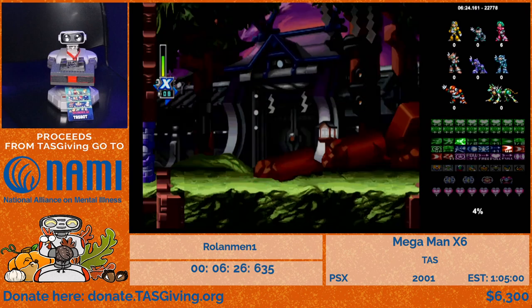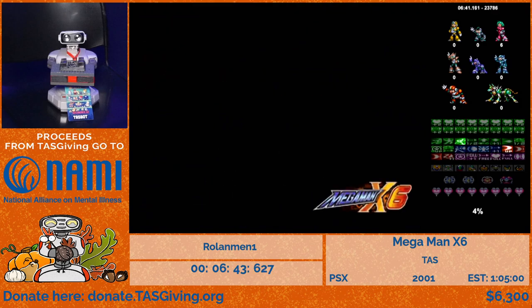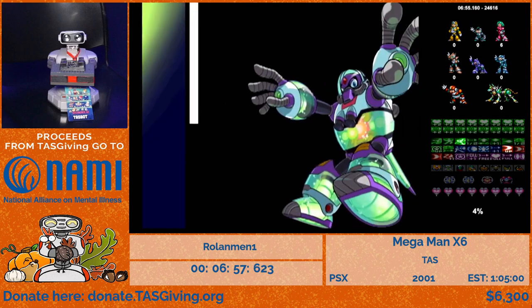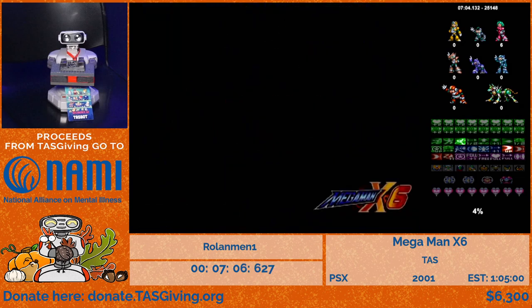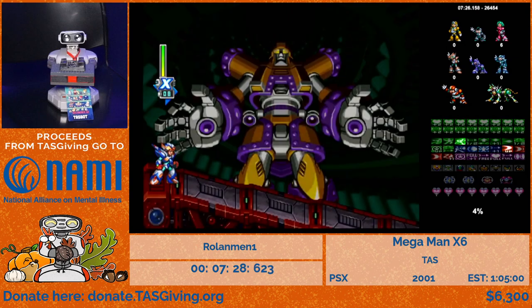So we need to collect all the Reploids, all eight Heart Containers, four E-Tanks, and eight X armor parts — a lot of things to collect and track. Melody and I will guide you through to make it simpler. The second stage we're going through is Infinity Mijinion. We already got Hyper Dash from the previous stage, but we need 500 Nightmare Souls to actually equip it. Hyper Dash speeds up your dash speed, so we're going to the two shorter stages — each boss fight gives 200 Nightmare Souls and we'll get 100 from enemies throughout both stages.